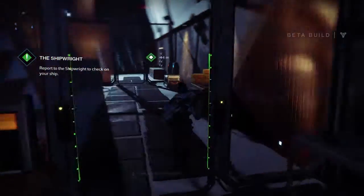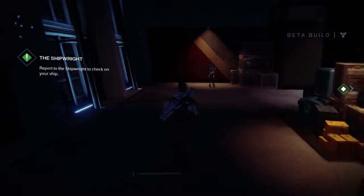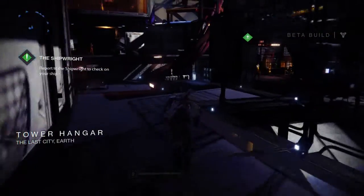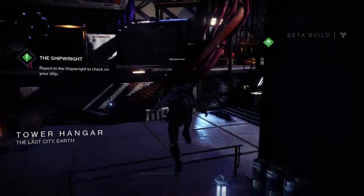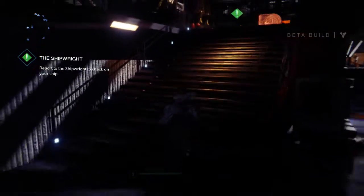The tower is actually quite a large space. It's basically the social hub where you can meet up with other guardians and form fire teams in order to go out and do the campaign missions or strike missions. It's basically the replacement for your traditional lobby system.